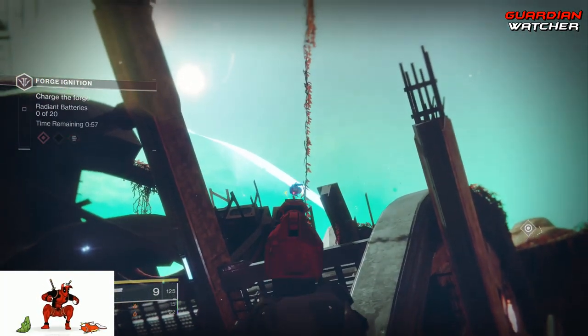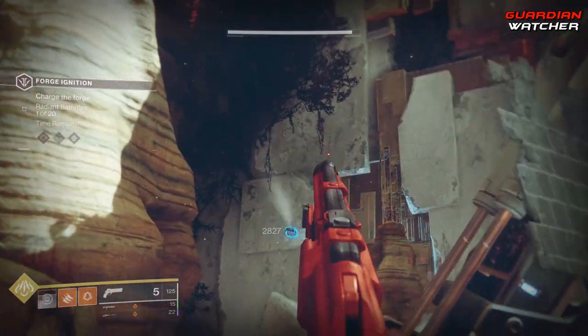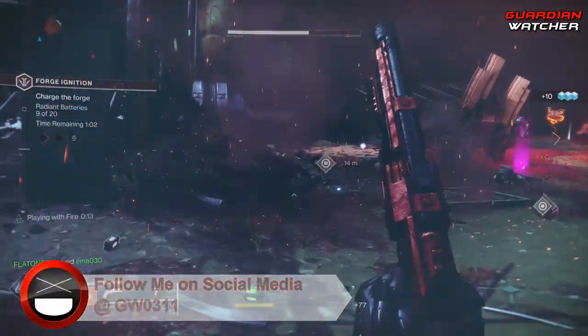Look up top. You're going to see one of those robots actually spawn, and you want to shoot it, and look directly to your left, and shoot the robot that spawns on that side. You don't have to shoot them in any particular order.